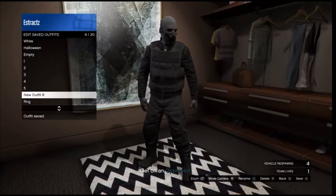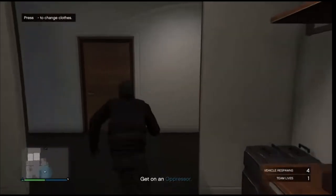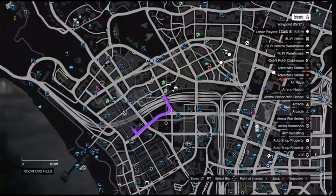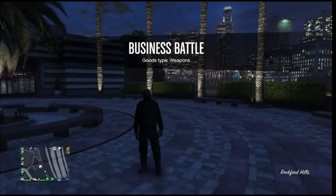After you save the outfit, back out of the closet, pull up your phone, and just leave the job from your phone. When you load back into a public session with the black joggers, head to the clothing store so we can do the outfit you see in the thumbnail.